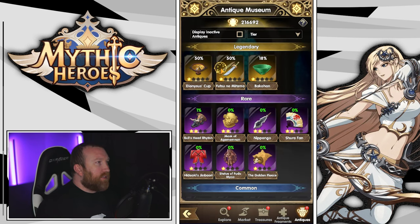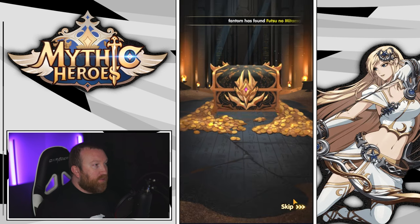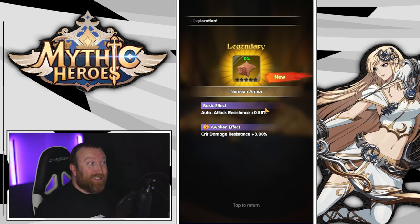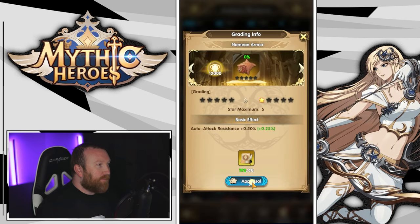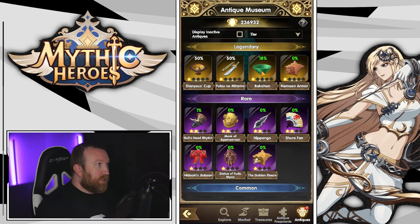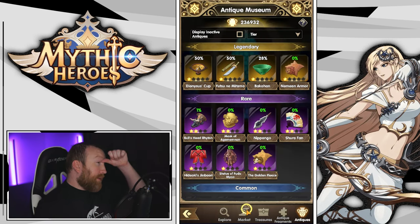Let's see what we got in the museum — we have more treasures and 10 more summons. We got something good — we got the armor! I got the armor on both of our accounts now, which is interesting. Let's go appraise it — not awaken, we're nowhere near awakening it. The faction is getting up there too.